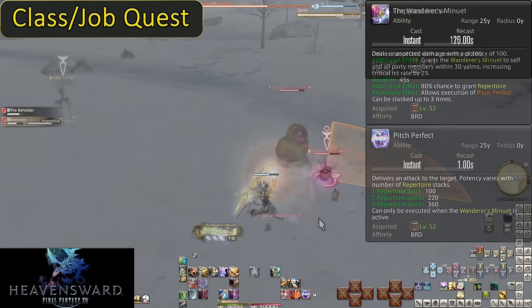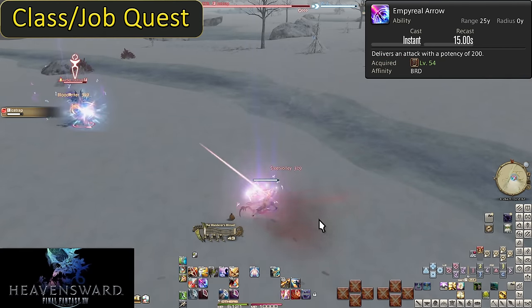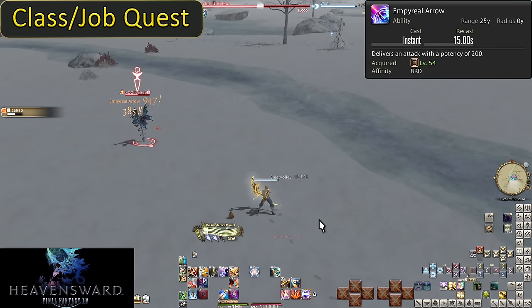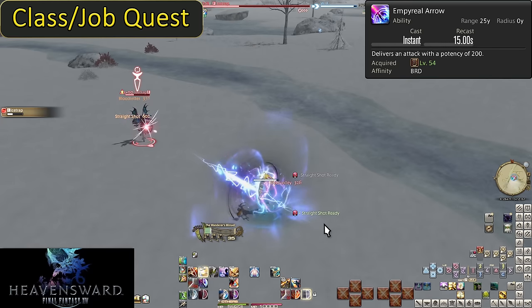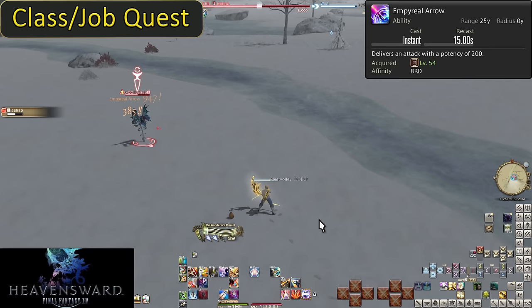Level 54: Emphyreal Arrow. On a 15-second cooldown, this does 200 potency of damage to a target. Right now it's just a stronger Bloodletter you can't get two stacks of — literally just a filler button. But later on, this is key. Get used to it.